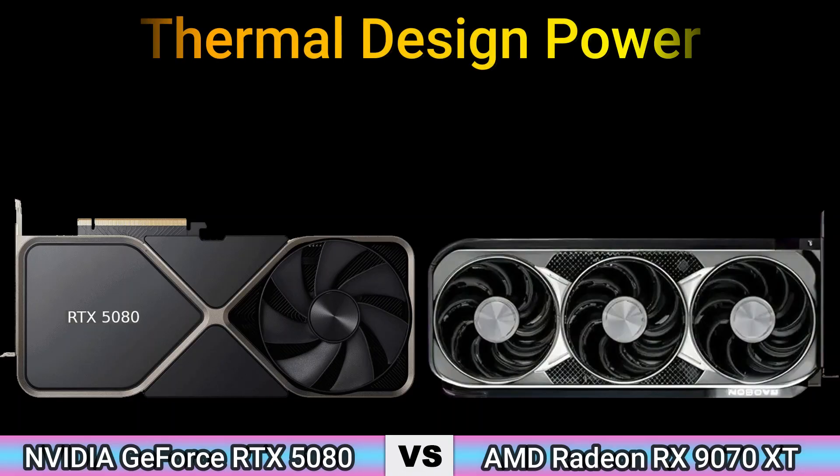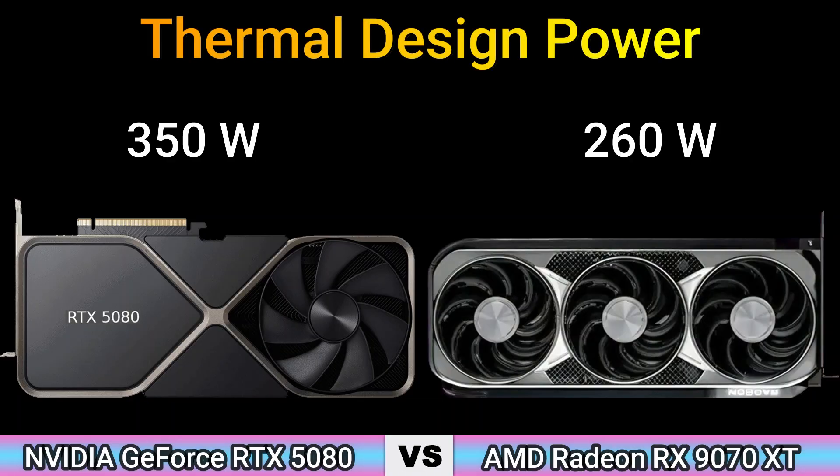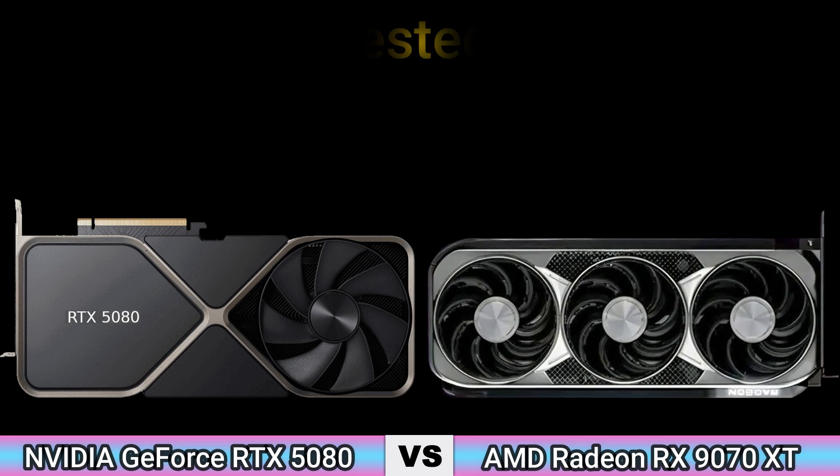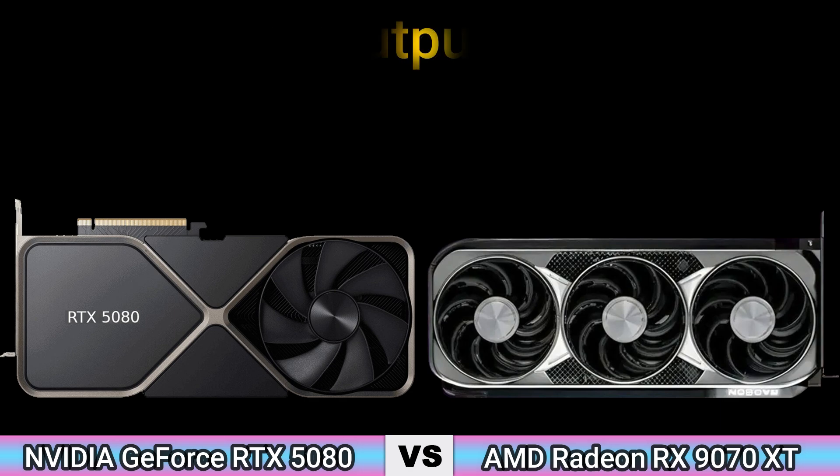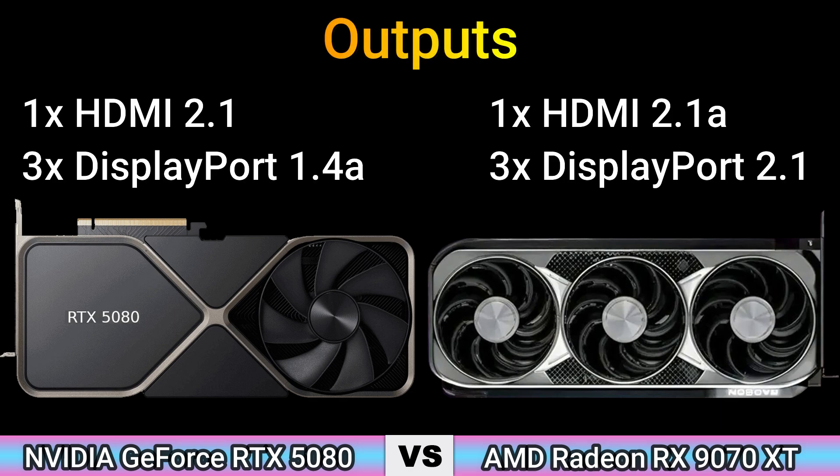Thermal design power: 350 W and 260 W. Suggested PSU: 750 W and 600 W. Outputs: 1x HDMI 2.1, 3x DisplayPort 1.4a, and 1x HDMI 2.1a, 3x DisplayPort 2.1.